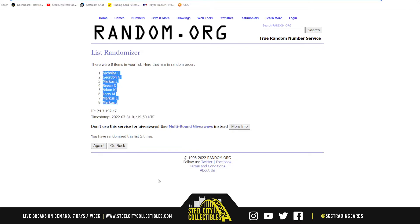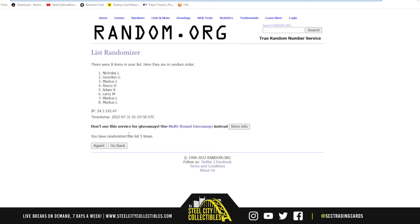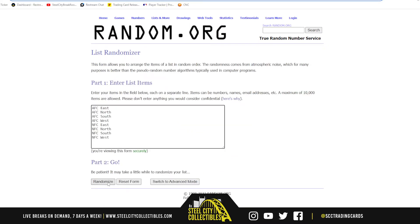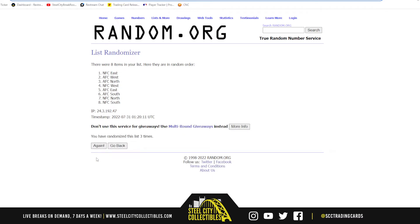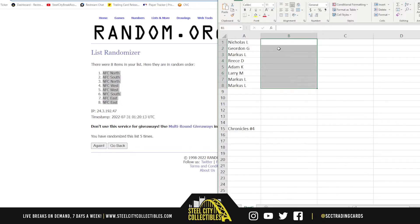Nicholas at the top, Marcus with the bottom 2. And there are the divisions — AFC North up top, NFC East on the bottom. Got Nicholas with the AFC North, Gordon the AFC South, Marcus the NFC North and the NFC East, Reese with the NFC West, Adam the AFC West, and Larry with the NFC South.